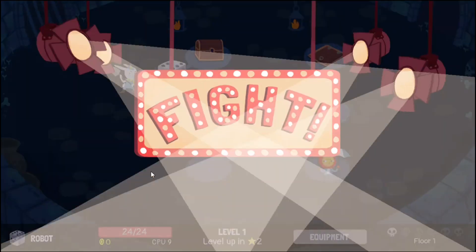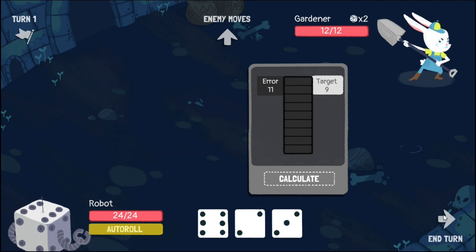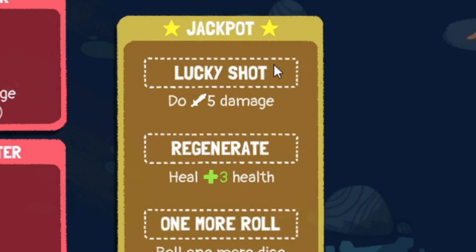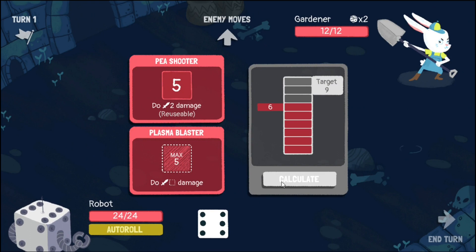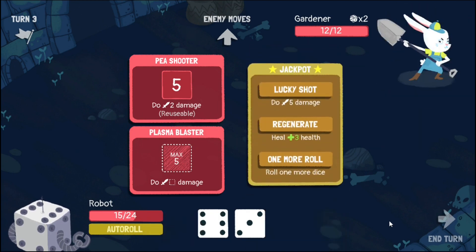Next up is the Robot. If you enjoy playing blackjack, this is the character for you. Rather than rolling a set number of dice, the Robot's passive makes you press a button to roll one die at a time, adding each value to a running total. If the total goes over the target, you go bust and all your equipment disappears for that turn. However, if you match the target exactly, you get the jackpot and are given a choice of three effects. This risk-and-reward system makes the Robot the most unique of the five characters. And if you're unlucky, the Robot's limit break automatically rolls dice to match the target and give you the jackpot.